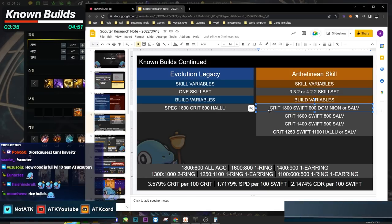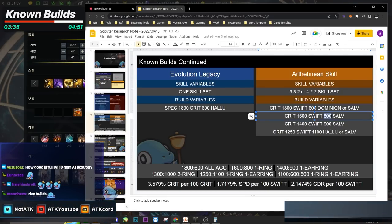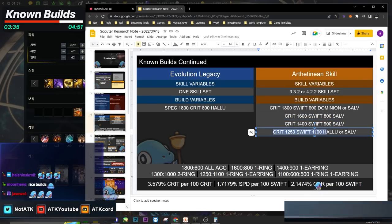The build variable is usually high crit with a little bit of swiftness. The higher the crit, the higher the ceiling, because you can run Dominion or Salvation to cover attack speed. However, if you don't have high-level cooldown gems, you lower that crit and put it on swiftness, then keep Salvation. The cheapest option is going half and half with swiftness and using Hallucination so you don't have to worry about critting as much.